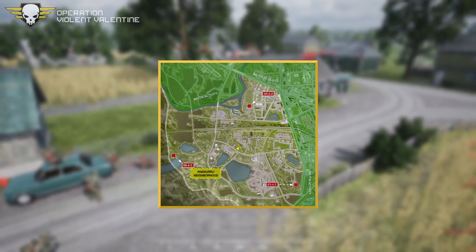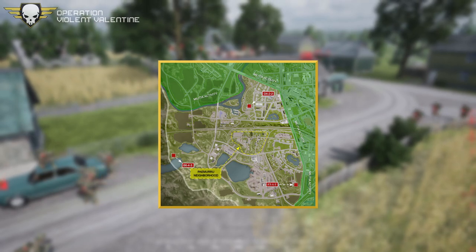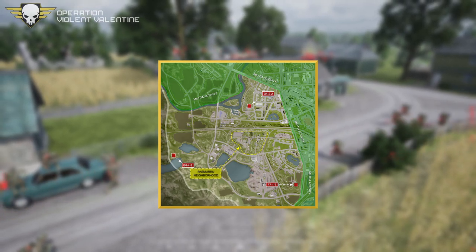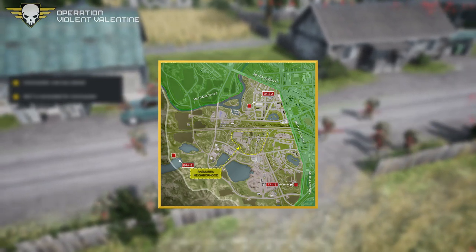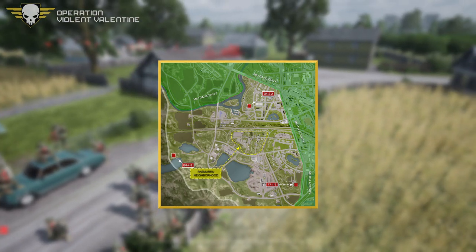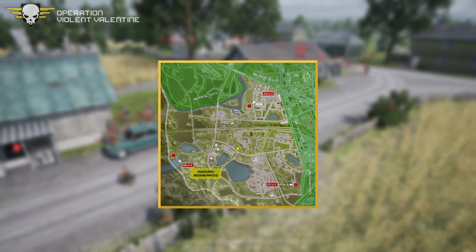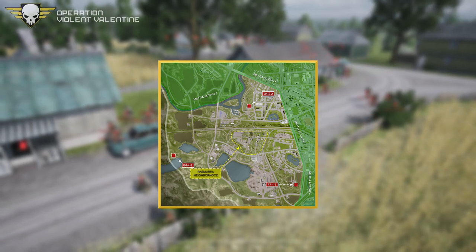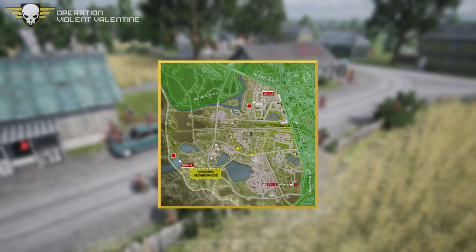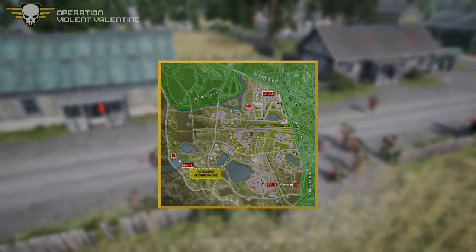Going over mission objectives for both teams: US forces start at various locations and must protect the neighborhood, marked in the yellow area on the map. If the US loses control of the neighborhood, they must eliminate the Russian forces that hold it. Russian forces must clear out the neighborhood of militia forces — it's basically a kill-all-or-be-killed situation.